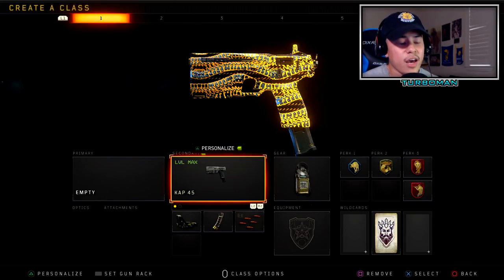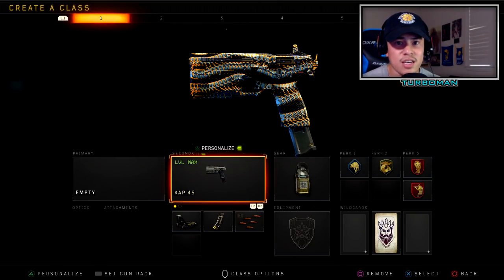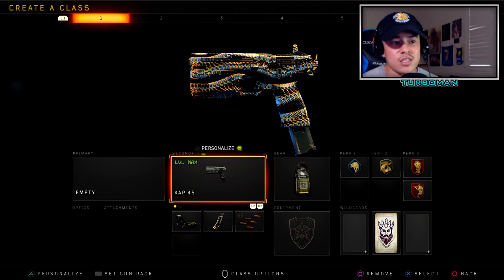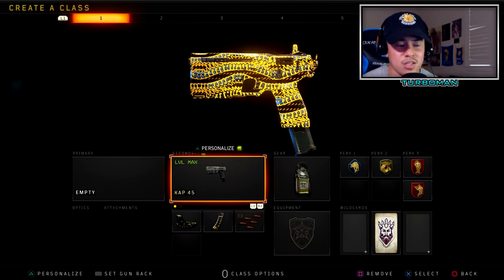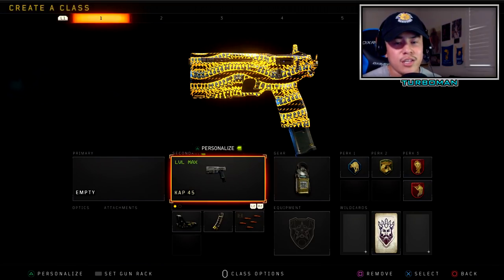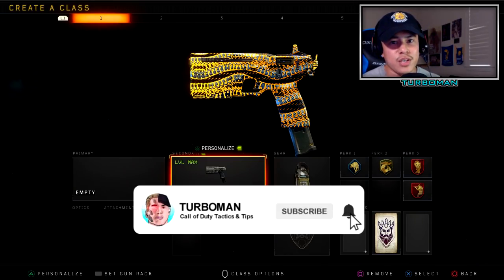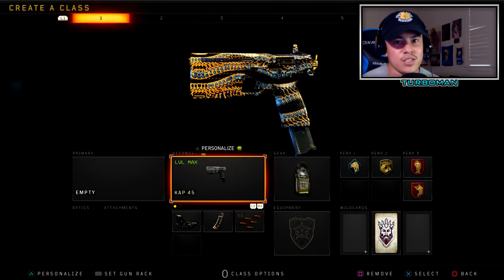For specialists we're going to be running the Ruin specialist number one so we can help ourselves get out of bad situations and move around the map a lot faster. We're also going to be using his specialist ability which is the Grab Slam — this is going to help us get out of really bad situations, especially when you're flanking and running around with the CAP 45. If you do learn something from this video and want to support the channel, drop a like. Subscribe if you're new, and don't forget to turn on notifications so you can find your way back to the channel.